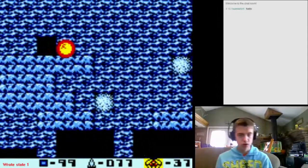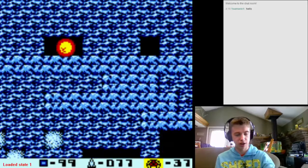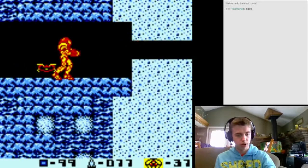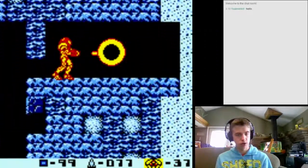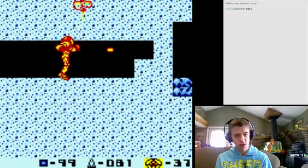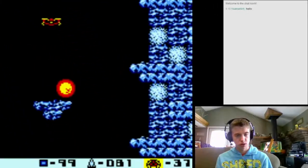Now we come over here - there's going to be an enemy right under you, so shoot down, and then shoot a bunch to kill that guy. Then you do this - you want to shoot out the sand, fire one missile to kill that guy, then morph. Then you can just bounce and land here.